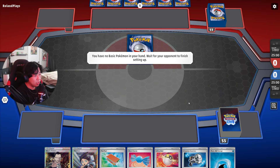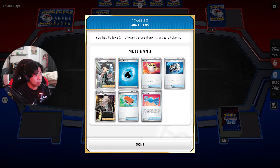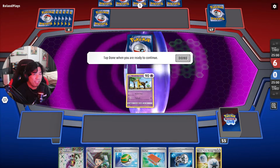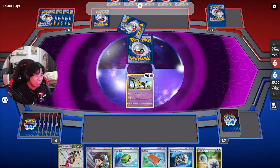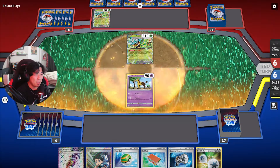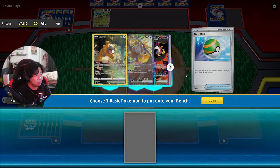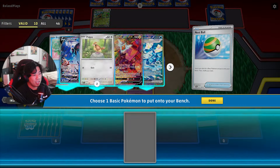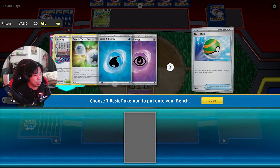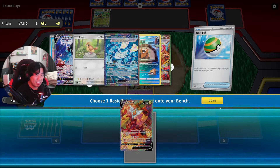Our opponent is choosing their Pokemon and putting two down. So we start with Farigiraf and Farigiraf EX in hand. Their Pokemon — it's two Ogerpon, which means it's either Raging Bolt or Regidrago. Most likely I'm going to say it's Regidrago. So I'm getting in the Nest Ball here and I'm just gonna put down whatever, since I know they can knock out my Farigiraf.